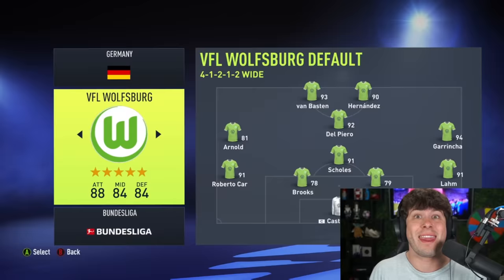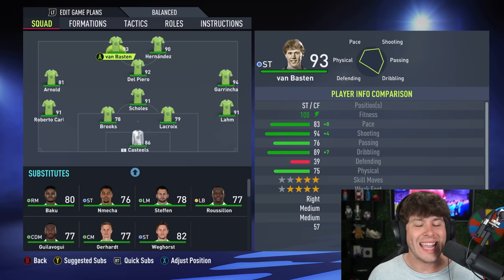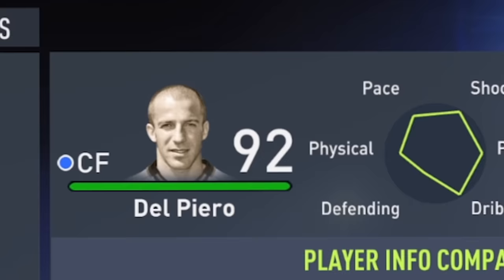Wolfsburg finished last in their group, so they're gonna get seven icons. It's gonna be interesting — will a team like this be good? They have Bastin, Hernandez, Del Piero, Scholes, Grincka, Carlos, and Lahm.